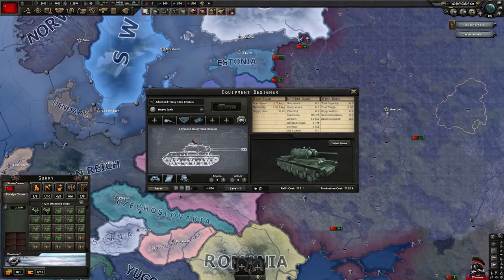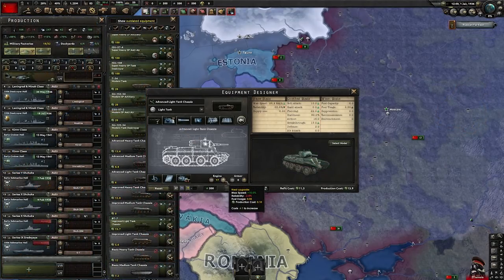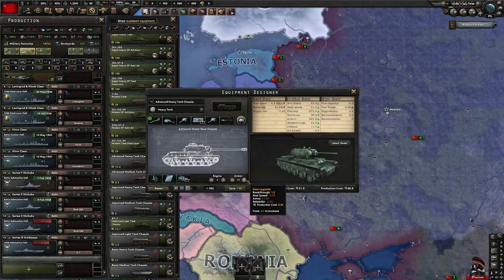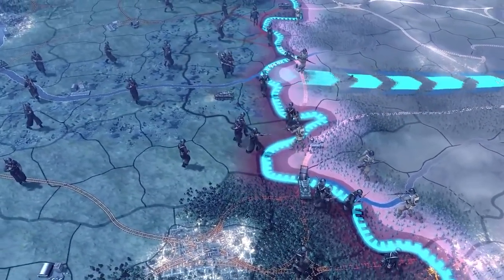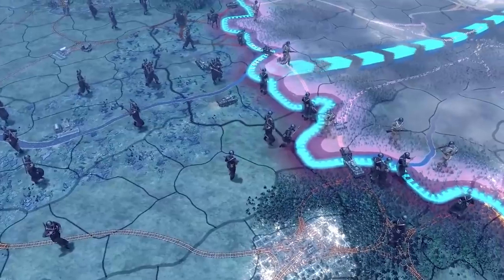After all, you can just use all the module slots for extra defense. Using all this, you can have a tank that is as fast as possible, designed to exploit gaps that have been made by heavier tanks that are essentially just railway guns on treads. This offers more tactical options than was previously possible, rather than being limited to just heavy tanks, medium tanks and light tanks.